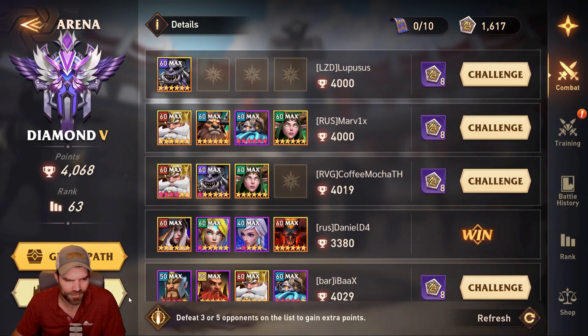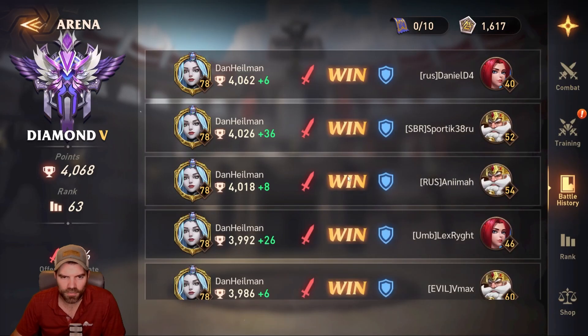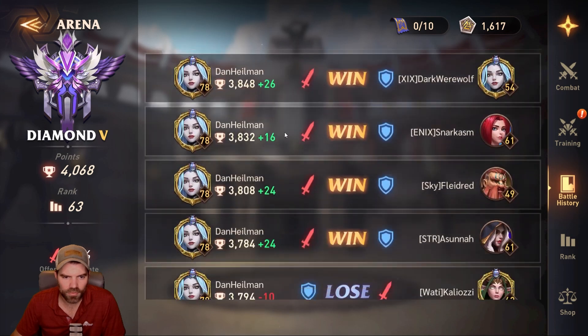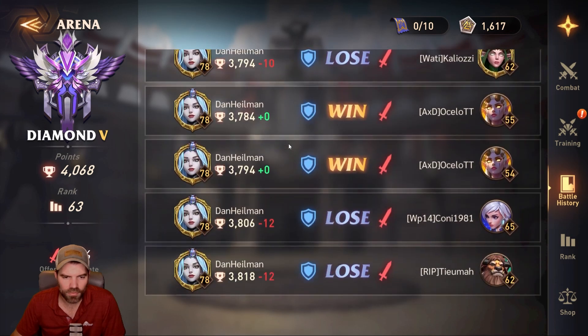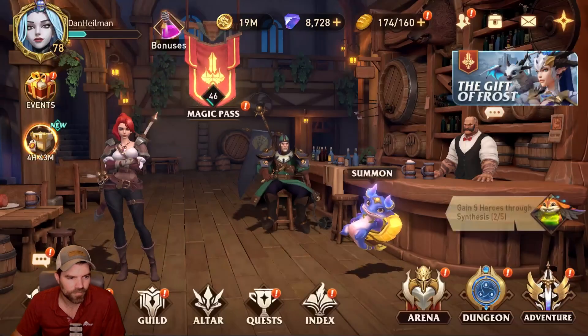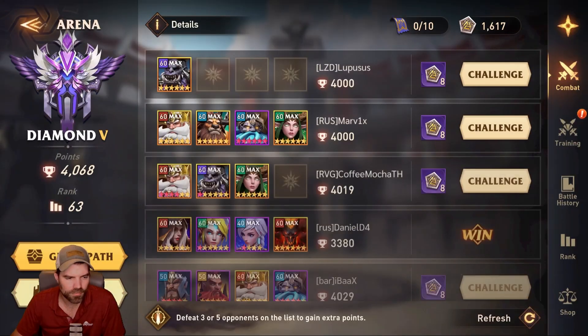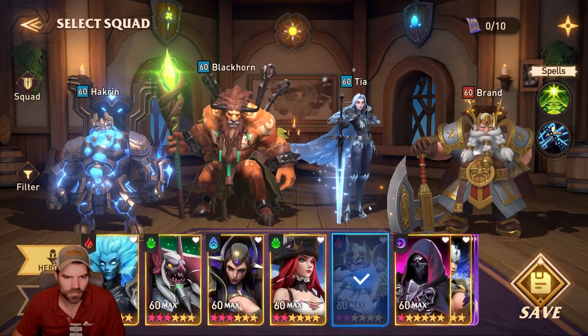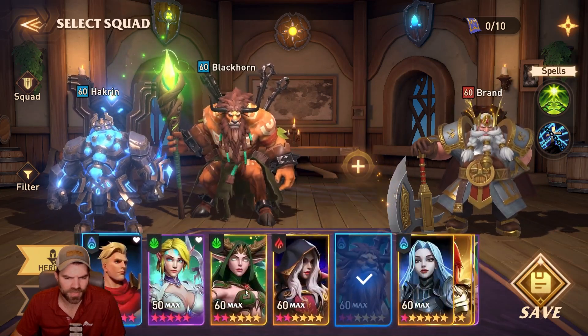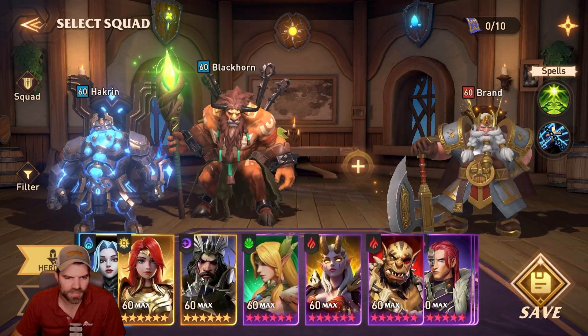Let's see how my defense has been doing. It's not doing very well — I should probably put Dark Nick back in there. I might have ripped some gear off Dark Nick. Maybe that's why I had Tia in there.